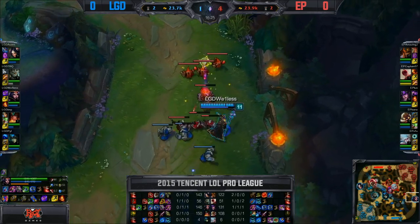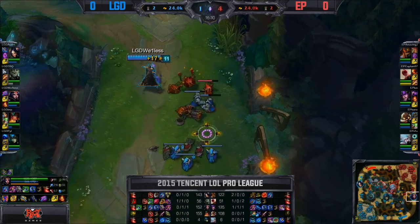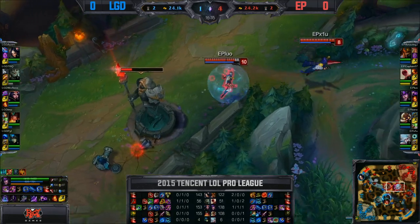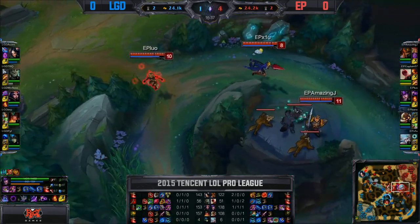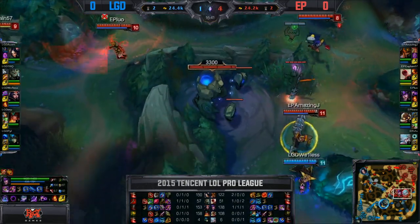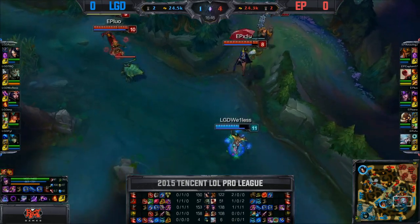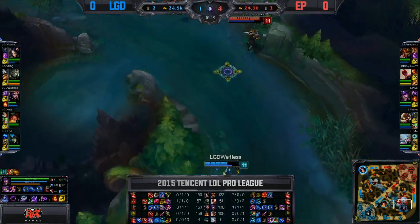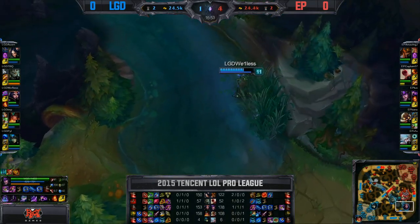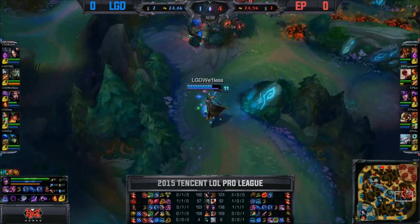Wayless is going to continue doing work down in the bottom lane though, so Energy Pacemaker will need to stop this at some point. They're all rotating through the mid lane turret, very low on health now — Energy Pacemaker forced to react. They've set up a trap for Wayless and they're going in on him very quickly. AmazingJ actually halving Wayless's health already. There's the slow from Janna but of course that Distortion is just so powerful. Wayless on LeBlanc is so hard to chase down and a lot of Jarvan's abilities can be avoided.